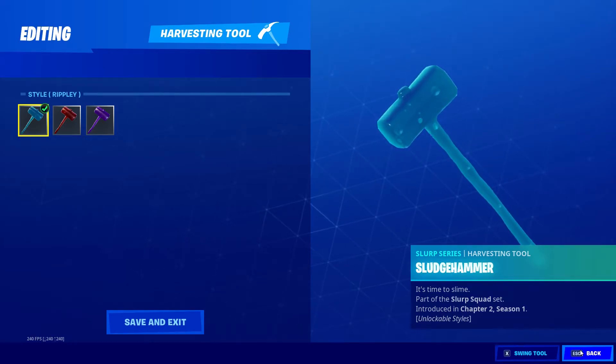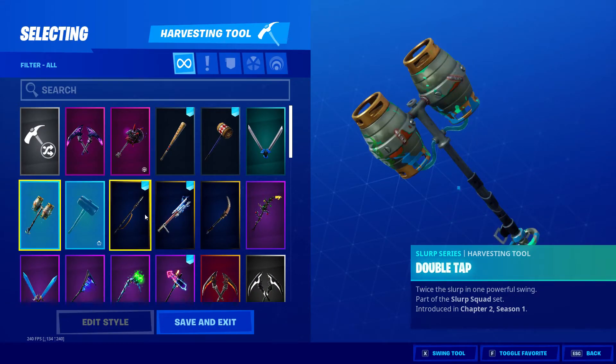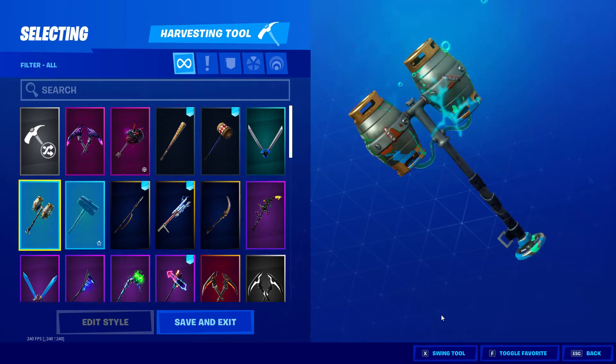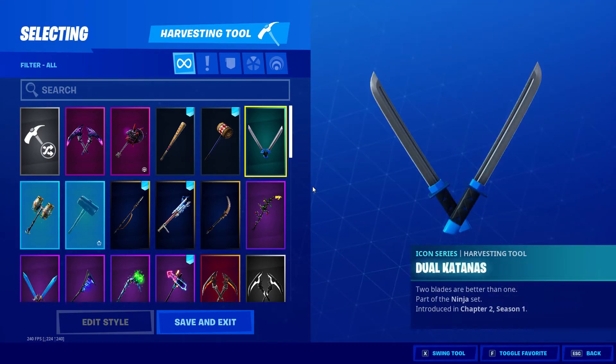Pickaxe from Chugger's Slurp Squad set. Quite good sound. These are the Dual Katanas from Ninja.